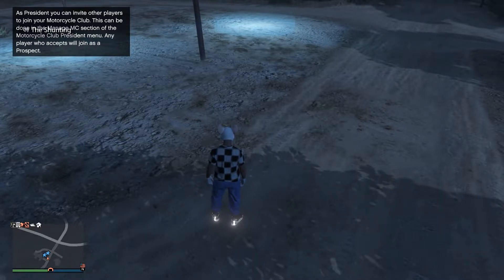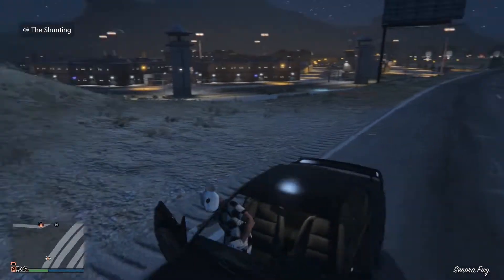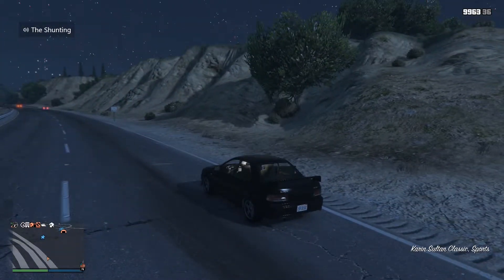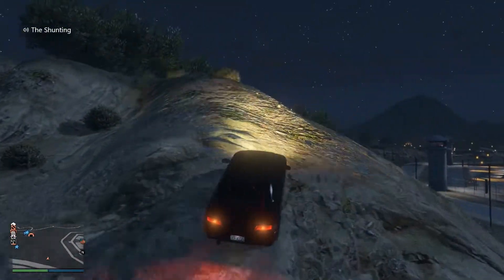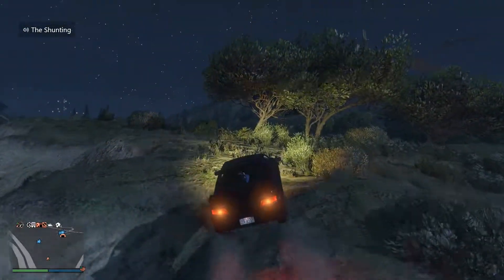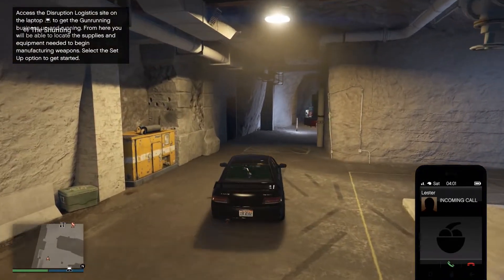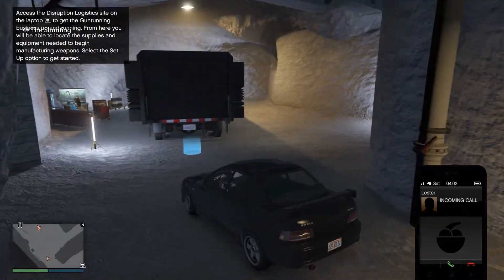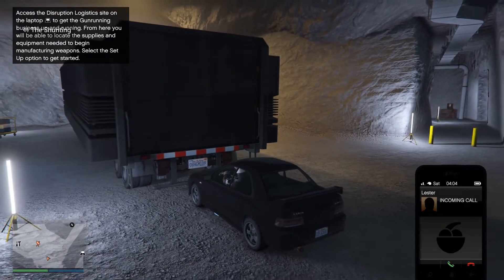Once you request it, it should appear as a normal vehicle — the vehicle you had in the back of the MOC. When you request the AA trailer, this is what it's going to look like. From here, drive it to the bunker. Once you're in the bunker, drive it to the back of your Mobile Operation Center — as you can see we do not have the AA trailer yet.